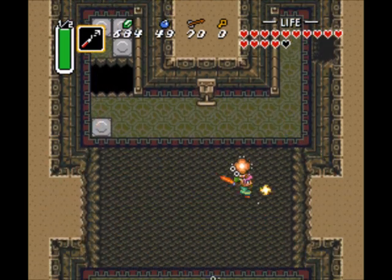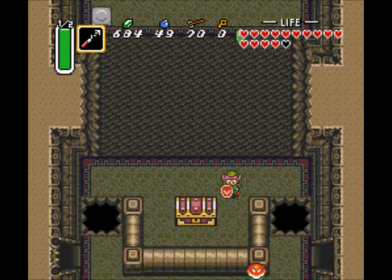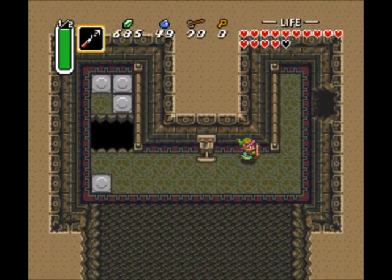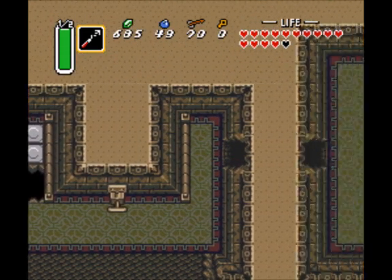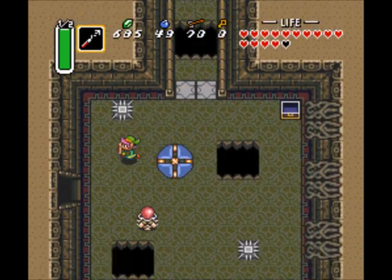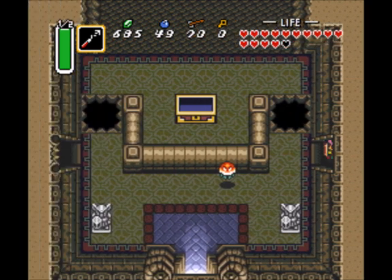Get back here. No hearts — nuts. In that chest, we get the fire rod. It's like the magic wand and magic book from the first game — you throw fire at your enemies, except it doesn't take nearly as many hits to kill them. One hit? Usually takes out just about anything.